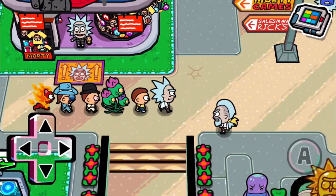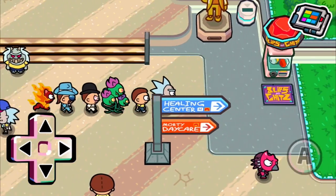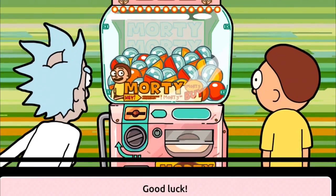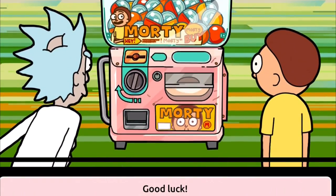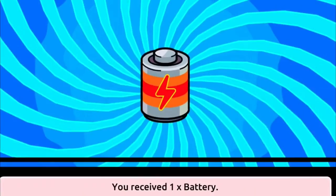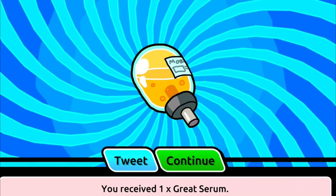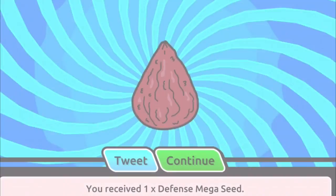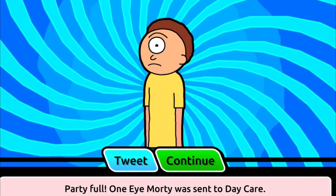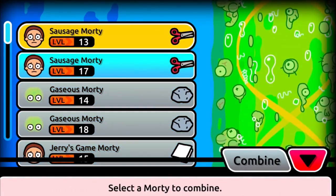Let's go spend that coupon and see what we get. Hopefully we get Moon Morty — that would be awesome, but he's never solo. We get a battery but we have too many, so we get 200 Schmeckles instead, which works out perfectly. And we get a one-eyed Morty — I call him Cyclops Morty but it's actually One-Eye Morty.